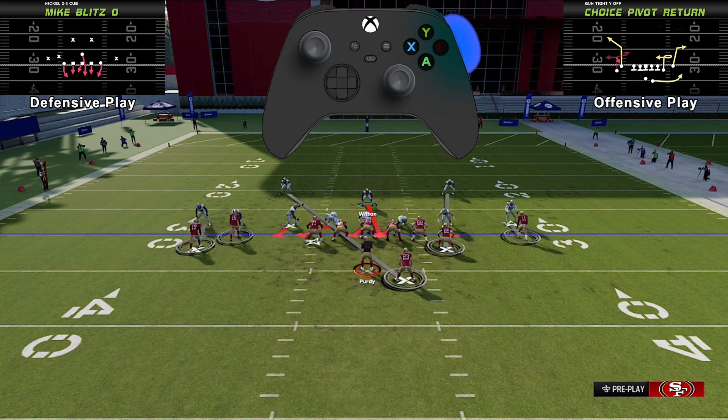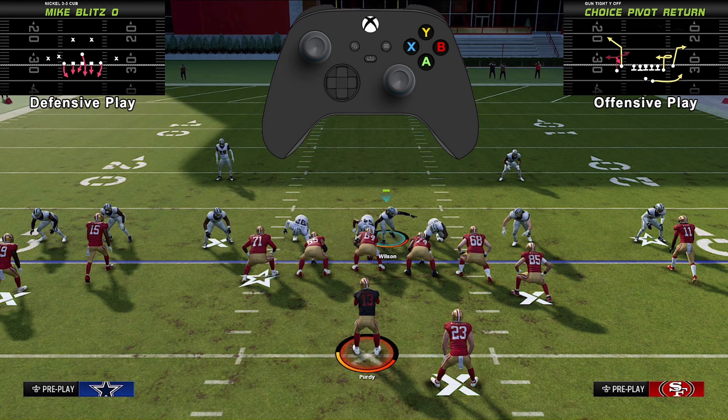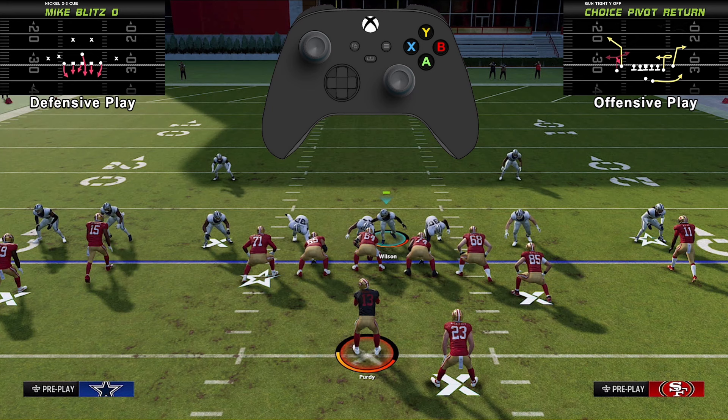Then you want to take control of the free safety and bring him into the A gap. Notice I've got him lined up tighter to the nose tackle than towards the left end, as you look at your screen. What's going to happen is he'll end up shooting through the A gap and applying pressure to the quarterback. You may also end up getting some pressure coming from the left outside linebacker as well.